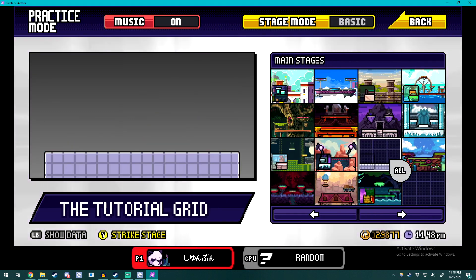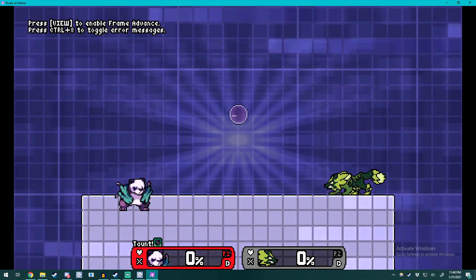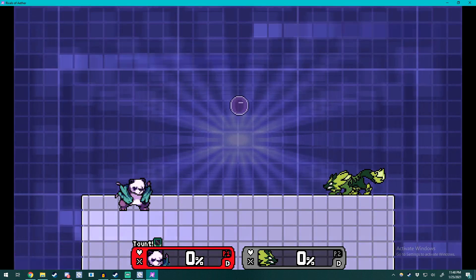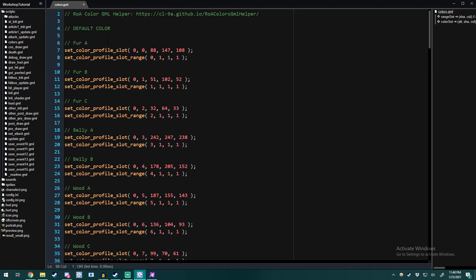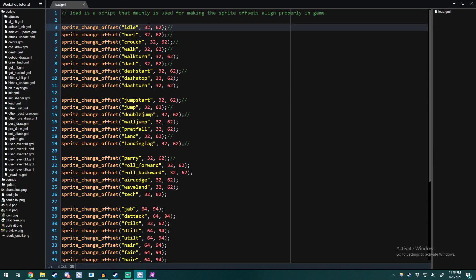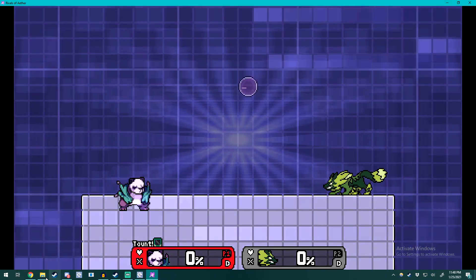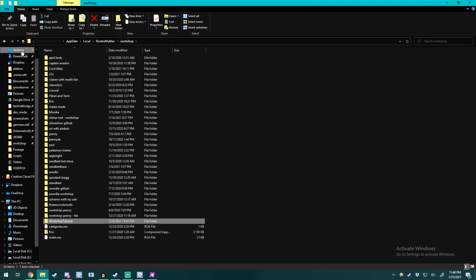Going back into the tutorial, you'll notice our sprite offset is a little messed up. That is because of the way our load.gml is set up — we didn't change any of that; we just loaded in the sprites for Gwadua. But the load.gml is still loading all the sprites for Sandbird instead. So how do we go about fixing that? That's where our workshop helper comes in handy.